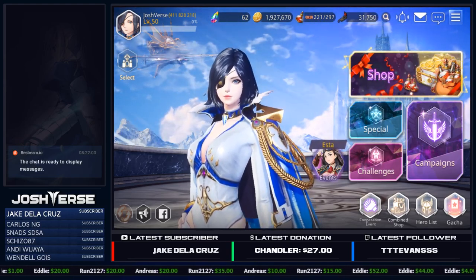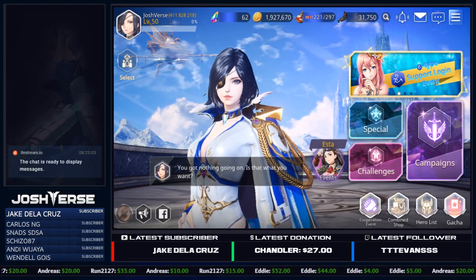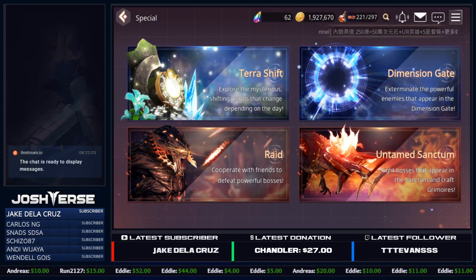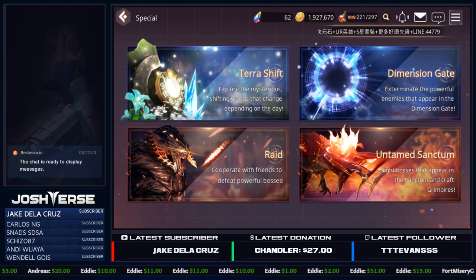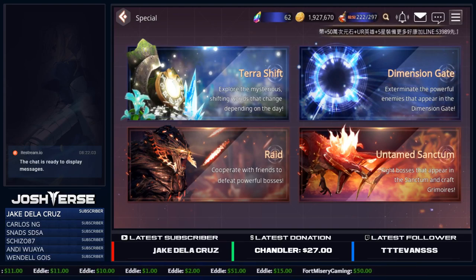First off, where do you get grimoires from? There are a couple of places. Let's go to Special first — you can get them right now from the Untamed Sanctum. The Untamed Sanctum is basically a raid boss, but you cannot bring any friends in to help you. You go in solo and get two free tries a day, so make the most of those. If you can't solo and kill the raid boss, step down a difficulty so you're not wasting tries. Currently we can fight Ignis, which is a fire raid boss.